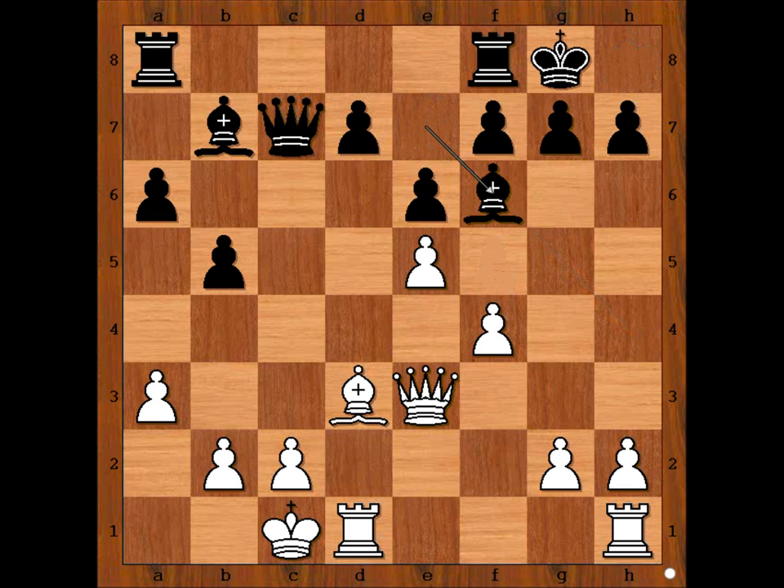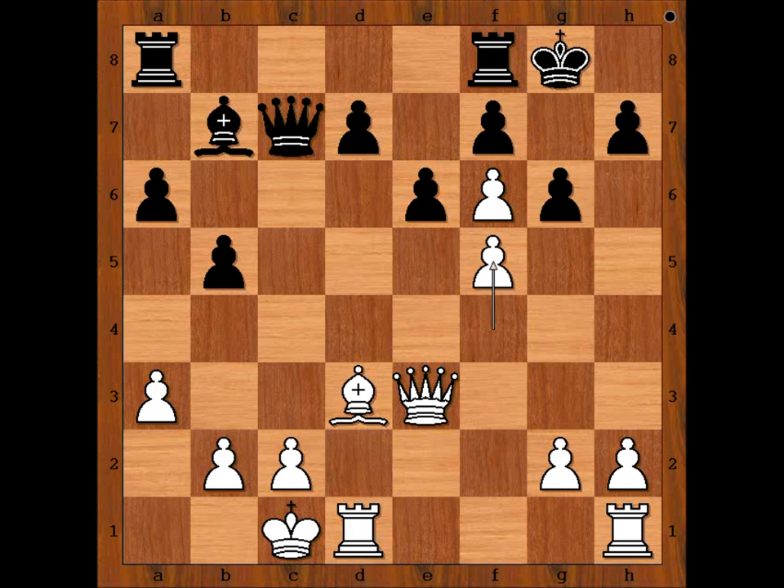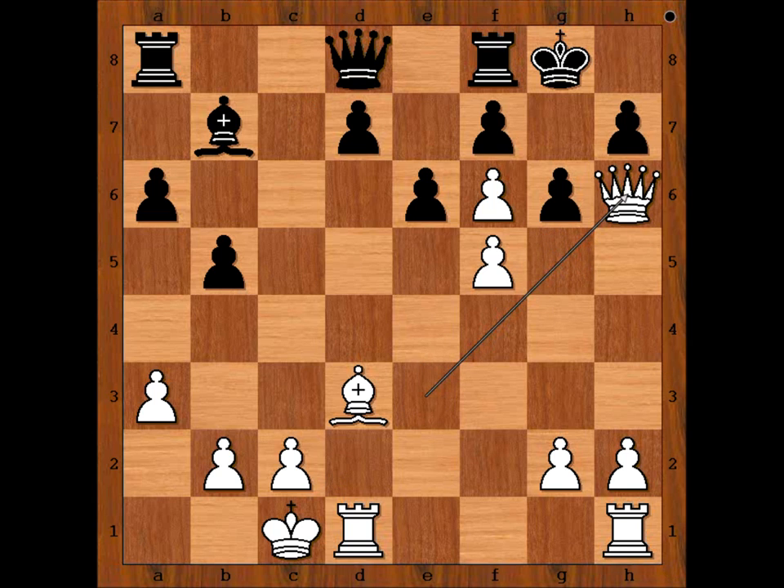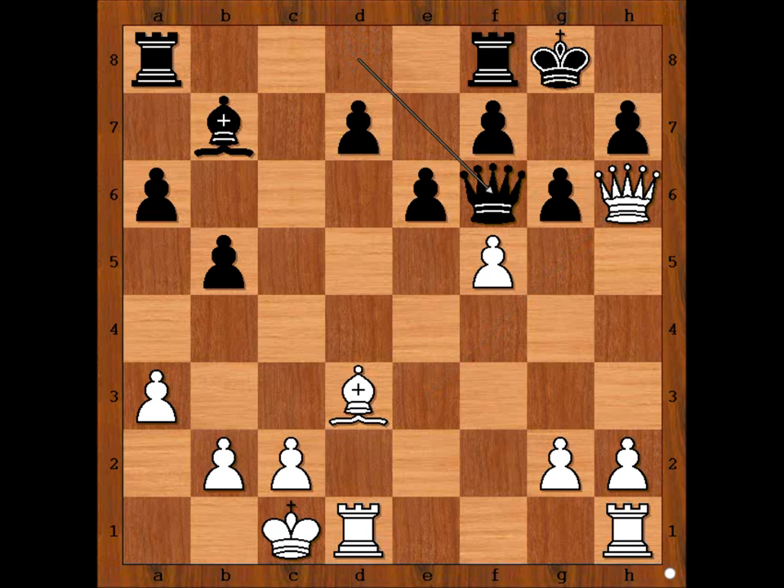So we have Bishop takes on f6. Pawn takes Bishop, g6, f5 — cleaning the path for the queen. The queen wants to come to h6 and then Queen to g7 checkmate. Queen to d8, Queen to g5. If the queen goes to h6, Queen takes pawn on f6 — there is no checkmate. So Carlsen played Queen to g5.